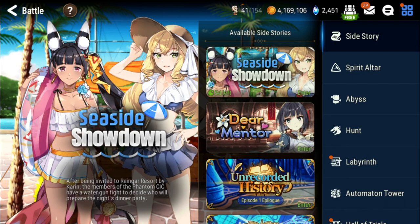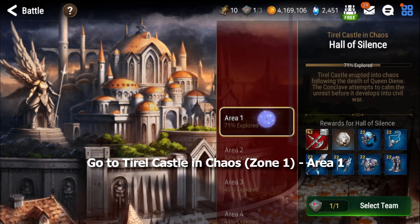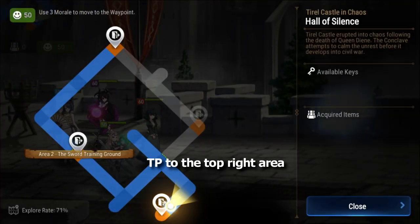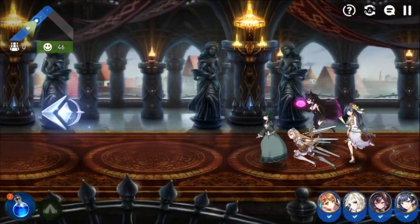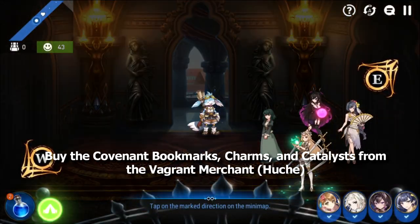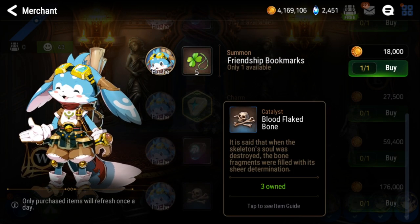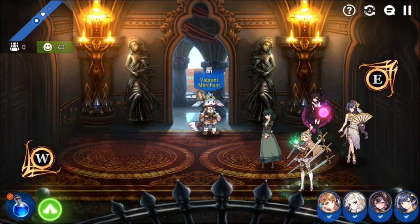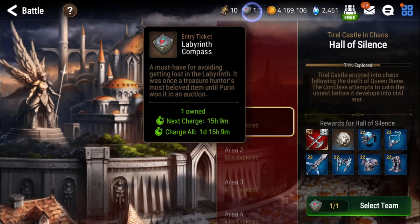Another source of catalysts you should be checking every day is the daily shop for Huchi. If you don't know about this, you need to be doing it every day. Go to Tyrell Castle, the first zone, and then go to Area 1. It doesn't matter what team you go in with — you're not killing any units. Unlock this area if you haven't, then teleport in and auto through. It'll auto walk you to a zone with a merchant who has a chance to sell you catalysts, covenant bookmarks, and charms. Buy the covenant bookmarks, all the charms, and the catalysts. It's all random, but it's a really good daily source for catalysts and charms, as well as covenant bookmarks.